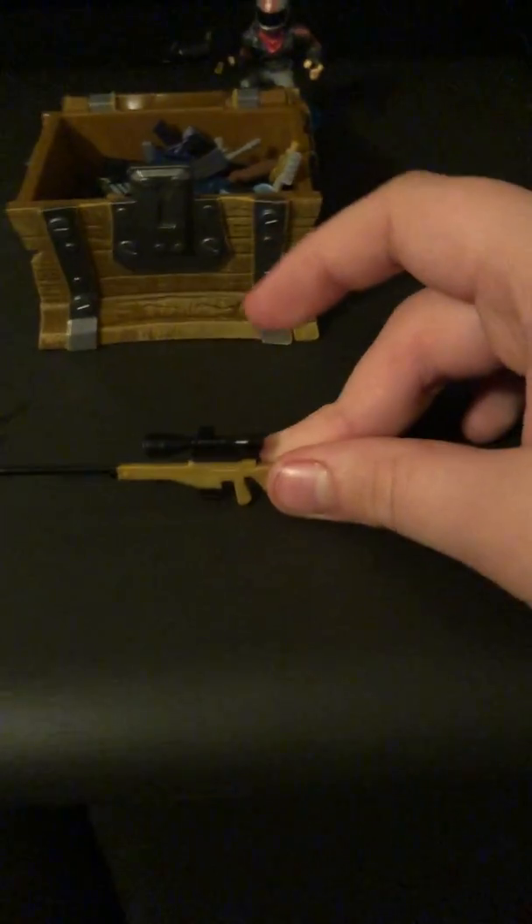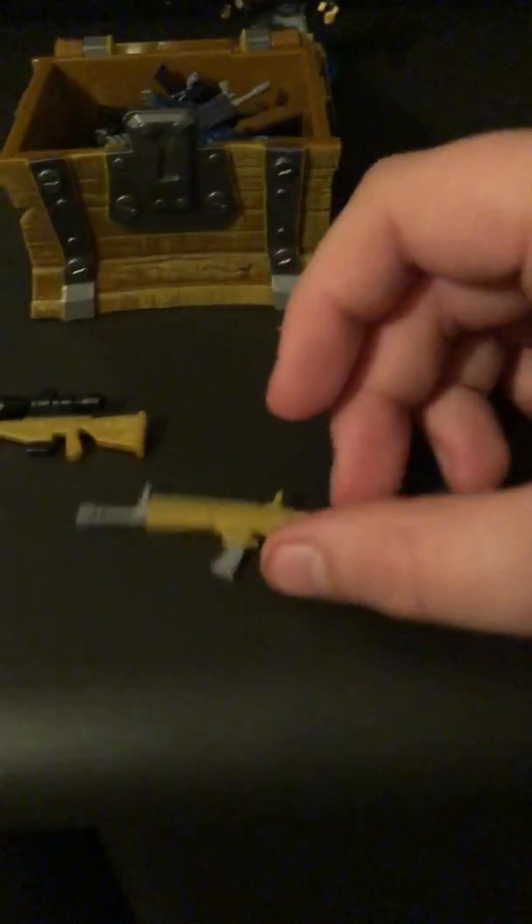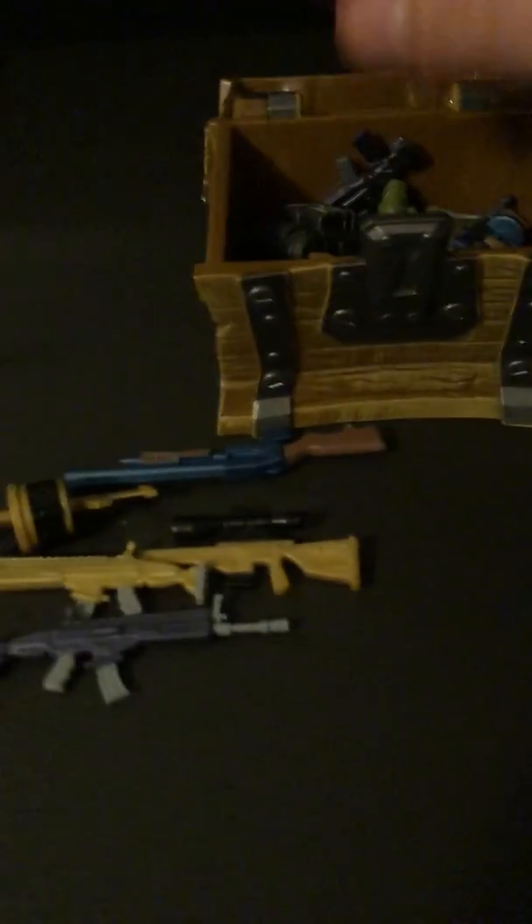In the chest we got Fortnite weapons, back blings, and a Season 4 wing glider at the very bottom. Let's go through this real quick. Gold grenade launcher, gold bolt — the OG gold bolt everyone misses, though I hated it. I hate the actual bolt too; I love the newer one. Gold scar — one of my favorite guns in the game. Purple scar, also pretty good. Blue pump — one of my least favorite guns in the game. Blue AR, also a pretty good gun.